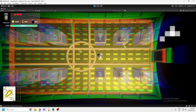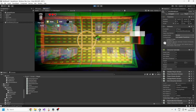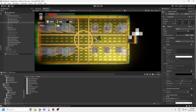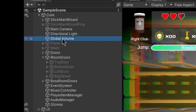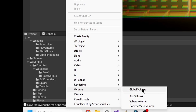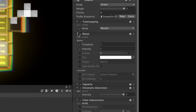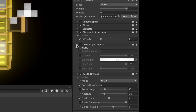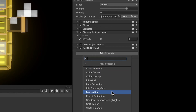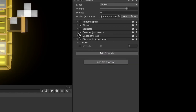This effect is probably the coolest thing — it's called a chromatic aberration. Basically, you go into your Global Volume, which should come by default with URP. If it's not there, right-click and create a new Global Volume. The chromatic aberration won't be there by default, but if you go to the very bottom where it says 'Add Override' and click the post-processing stack, it lists all the effects you can add to your game — chromatic aberration is one of them.